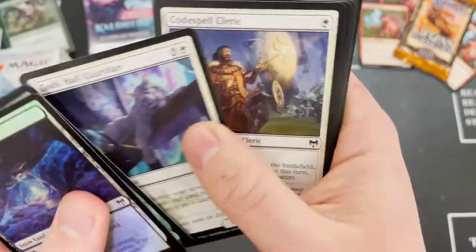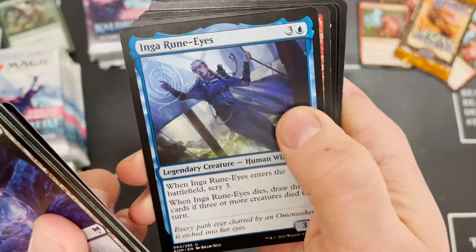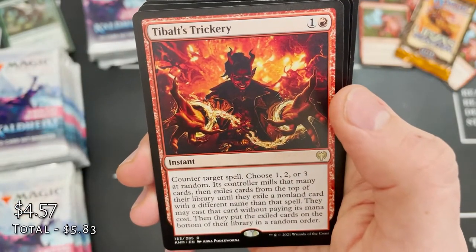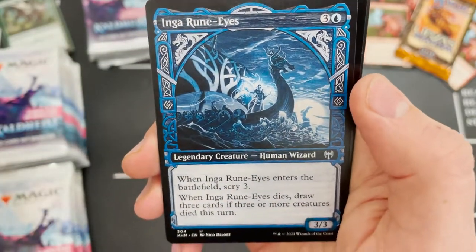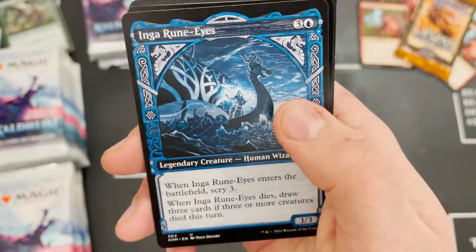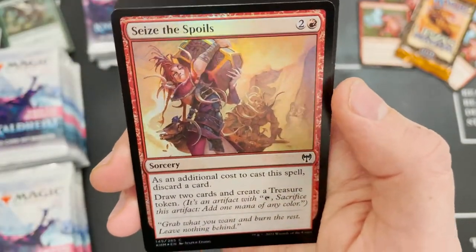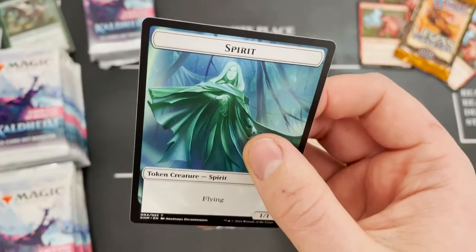Inga, Rune-Eyes in that first rare slot — we get it in every box, we've actually got it twice in this pack. We get the alternate version too. Seize the Spoils in that foil slot, and not a list but a spirit.